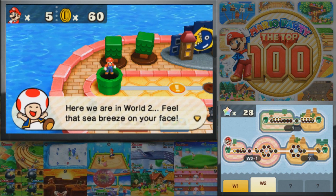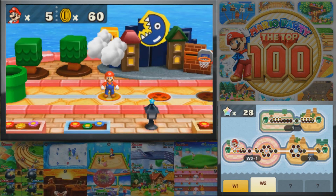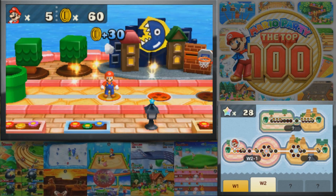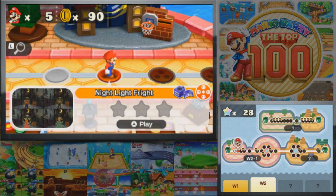Here we are in World 2. Feel that sea breeze on your face. Sounds good to me. First off we're going to get some coins here — get 30 coins, that's always a good number to get. And we're going to move on to our next game which is Nightlight Fright from Mario Party 5.